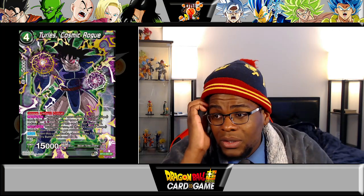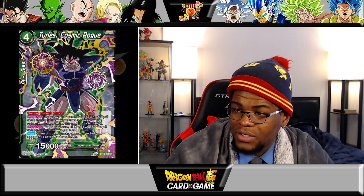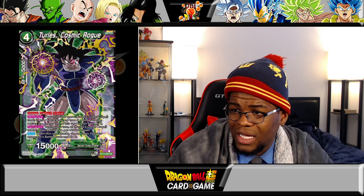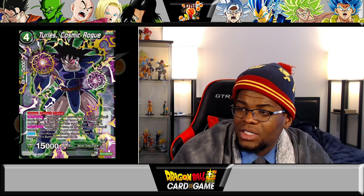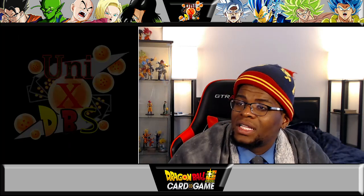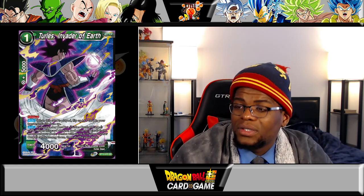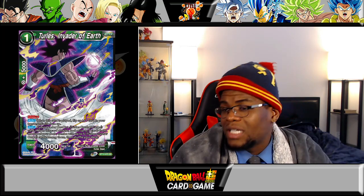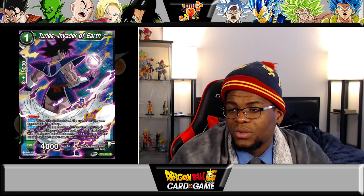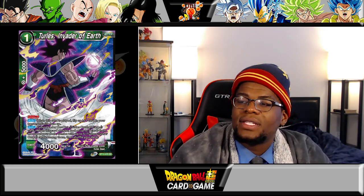Now we're at the SRs. Turtless Cosmic Rogue — unique, deflect, and critical, a four drop. Permanent: if there are three or more Turtless Crusher Core cards in your battle area and you have three or more energy, reduce the cost of this card in your hand by two — so it comes out for two energy. Permanent: during your turn all Turtless Crusher Core cards in your battle area get plus 10,000 power. Auto when this card attacks: choose up to one of your opponent's battle cards and KO it. Not much to say — he's a monster coming down for two, being critical. Then Turtless Invader of Earth: when this card is played flip up to one card in your opponent's life face up as a one drop. If your leader card is a Turtless Crusher Core card when this card attacks, look at the top five cards from your deck, combo with up to five Turtless Crusher Core cards amongst them, and shuffle your deck. Pretty vicious.